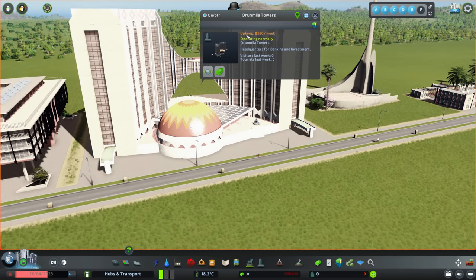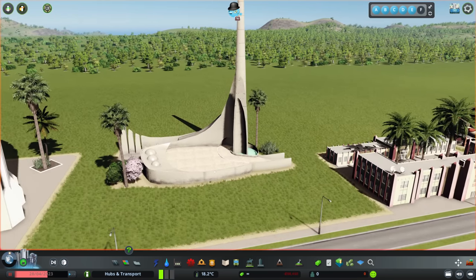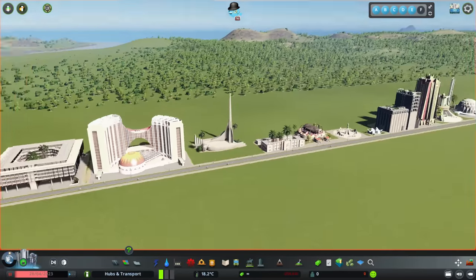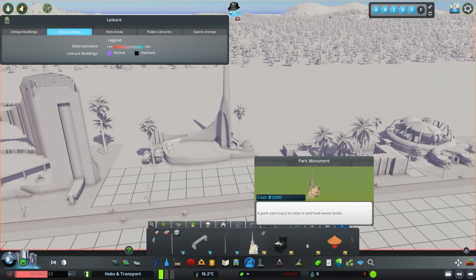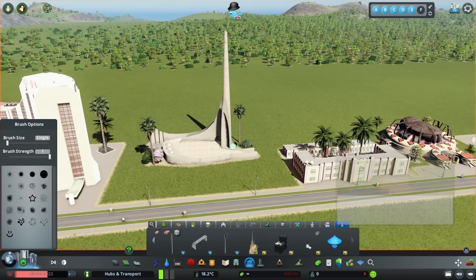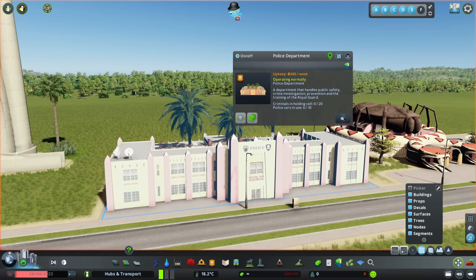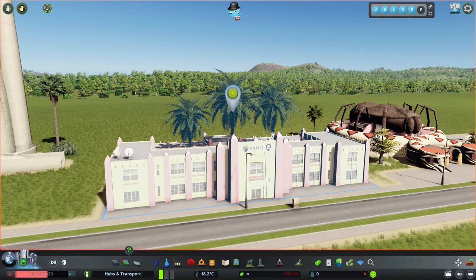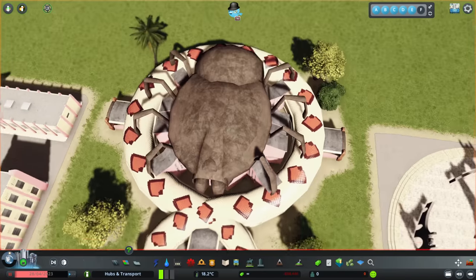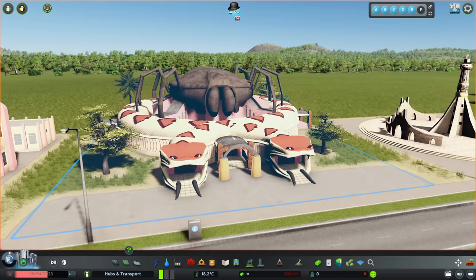There's a very interesting looking building called Oranmilla Towers, which counts as a tourist visitor attraction and can be placed anywhere as a park monument. There are also two props: a thatched roof parasol with table and a fancy wicker chair. We've got a police department building, and the Royal Museum which has a massive spider on top of a two-headed snake — is that a real building? I'm going to have to look that up.